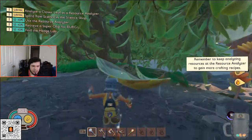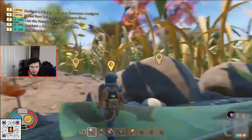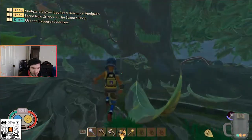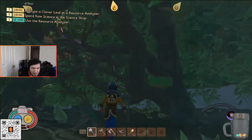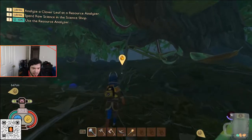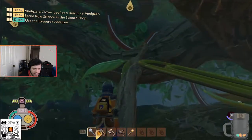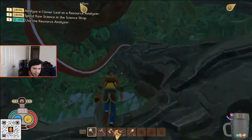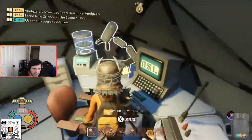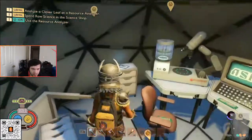As you're making your way up, be careful — there are mites, bombardier beetles, and larvae, which are a pain. To access the hedge, this is going to be the hedge ascent right here. You can build up, but I just go up this way. We're going to find the field station here, and you've got some bars.